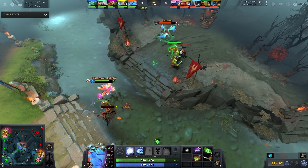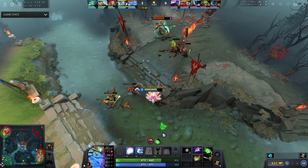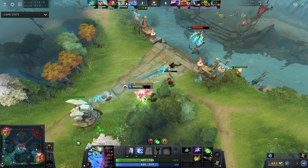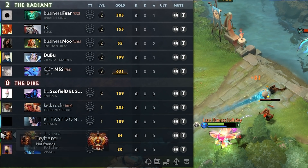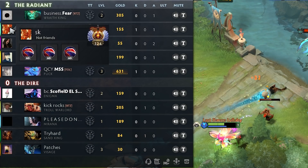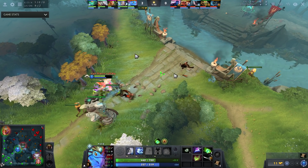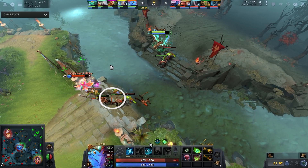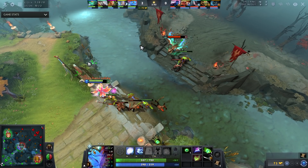In 99% of matchups, even when pulling aggro, he walks up to pressure the range creep. Visage draws aggro to contest the range creep and secures it. Keep in mind Visage here is a ranked 96 player — this lobby is almost entirely above rank 100. The main strategy is pulling aggro, drawing it onto the range creep. This is very potent against Visage because Visage doesn't have a reliable nuke to secure range creeps — his W isn't practical mid, especially against Puck.